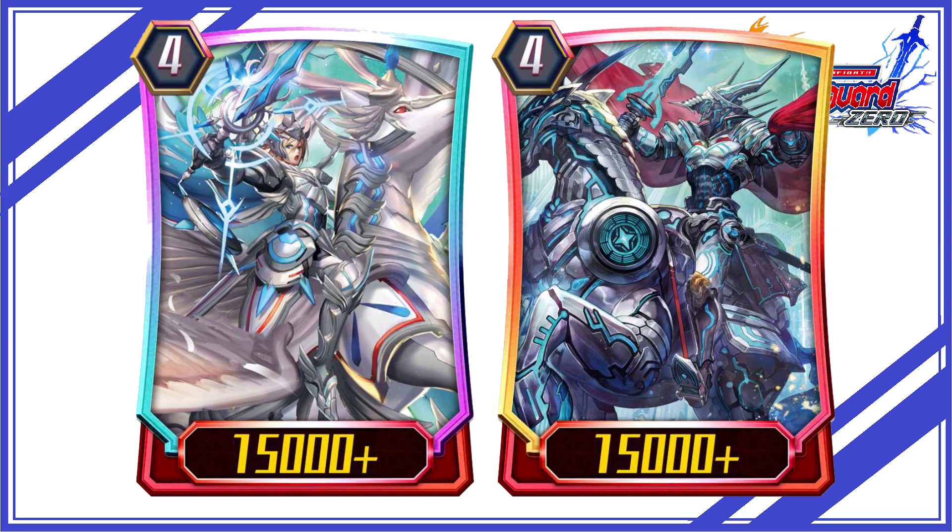First stride targets: try to use Galblade and Samuel as the first stride while using Alt Mile as the heart card. Decide the stride target between these two based on the number of grade 2s remaining in the deck — if you are low on grade 2s, use Samuel; if you have enough grade 2s, use Galblade.